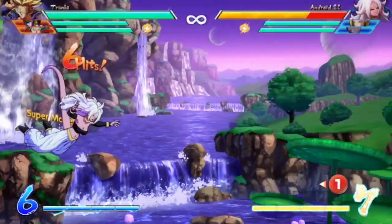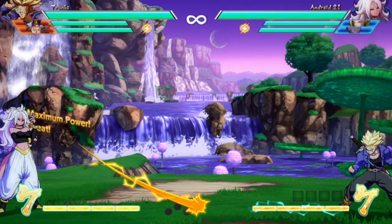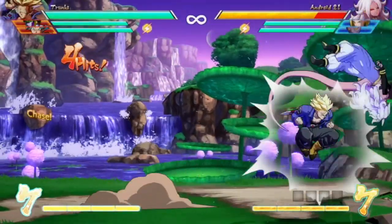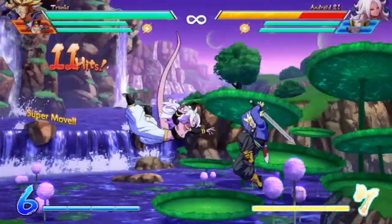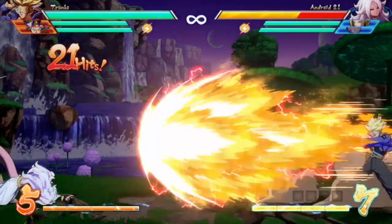This is exactly why his most damaging corner combos will actually use the wall bounce effect of Change the Future instead of an up smash move like crouching heavy or jump down heavy, in order to get that sliding knockdown from Shining Slash, as you can see here.